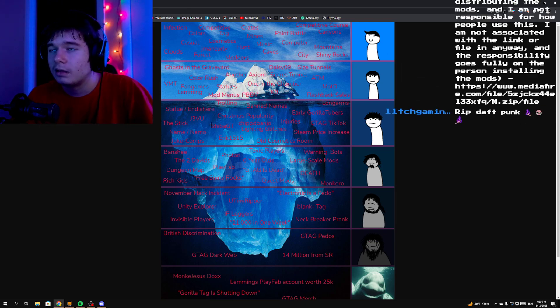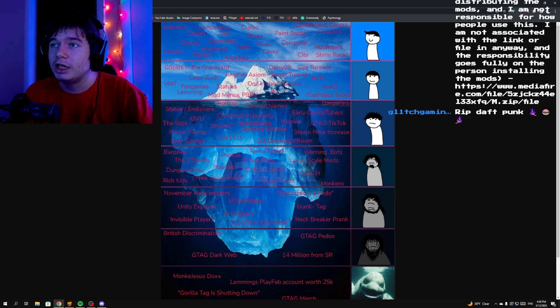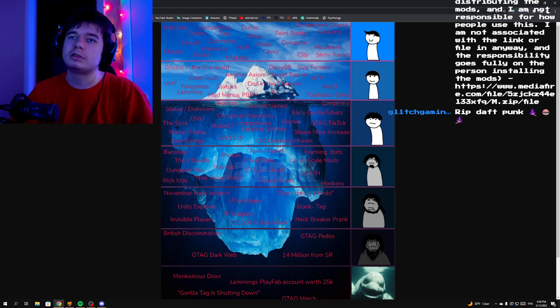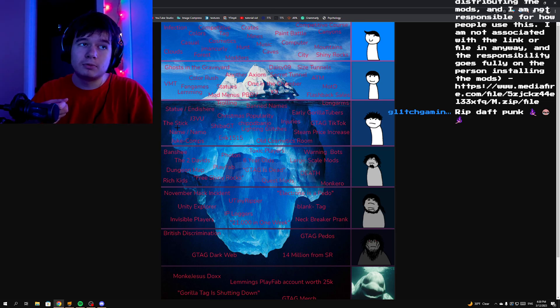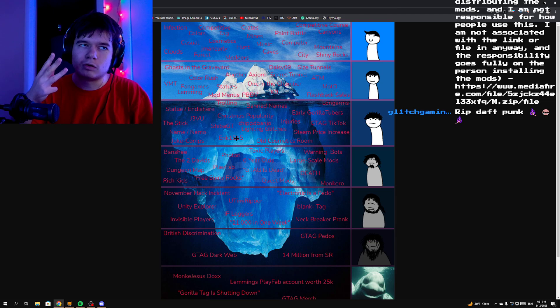So this was the third tier of the Gorilla Tag iceberg. Let's go down. Banshee is a ghost that many people are scared of — it's more of an underground ghost from what I know, or possibly a YouTuber. The Two Davids is a creepypasta. The dungeon map is a new map which you can find in the city if you go to the left. We got the door recently — at first it was just an entrance painted on, then two lights were added, and there's now an actual door. I actually showcased what's behind that door using mods in one of my previous videos.